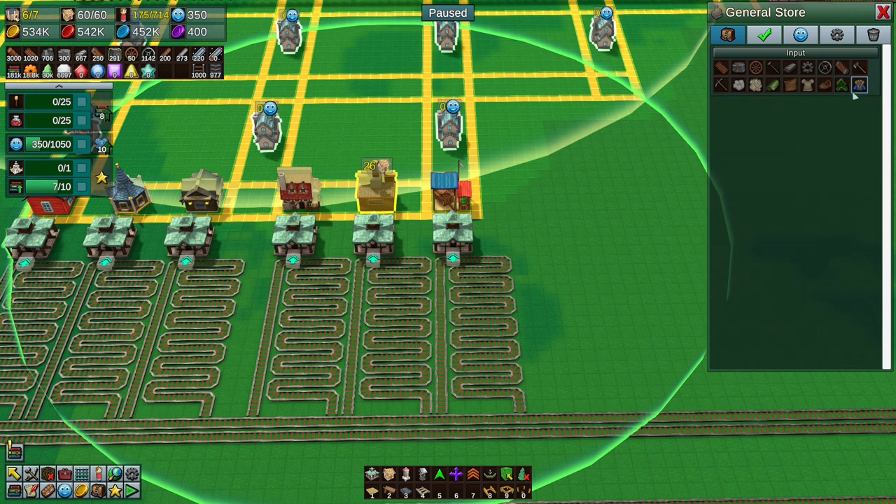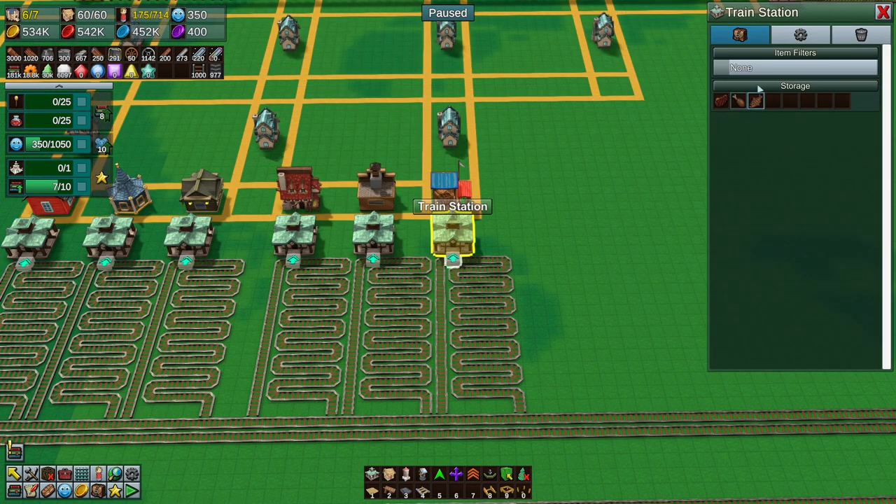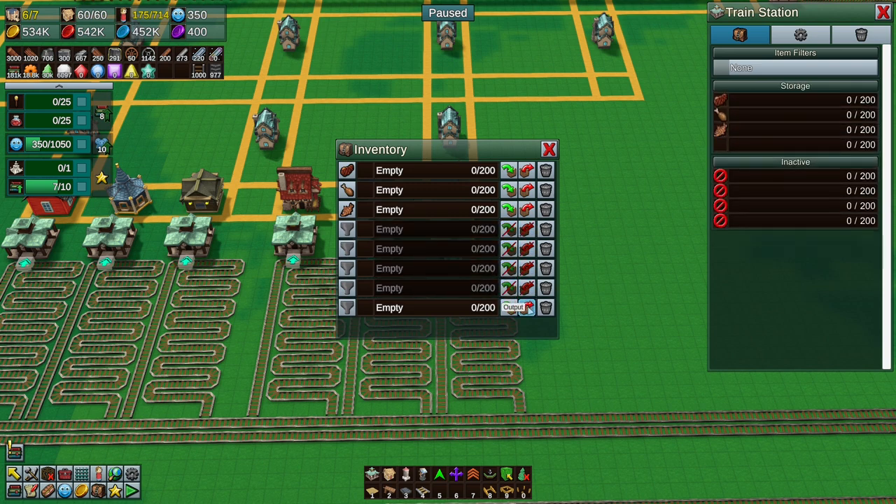The general store is general goods and clothing, so it does more than that. I just want three - I don't actually want the other ones because I just want to store 200 here. We'll turn these off, put them all inactive, so we just got three slots there.